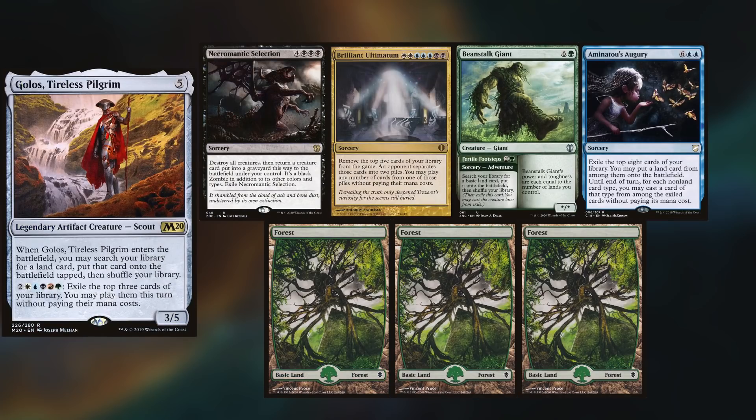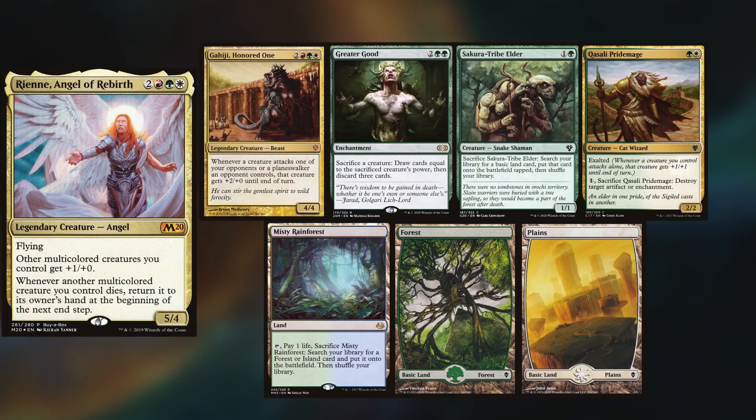Aminatu's Augury, and three Forests. Nick is playing Rian, keeping Gahiji Honored One, Greater Good, Secure Tribe Elder, Gwazali Pride Mage, Misty Rainforest, Forest, and a Plains.